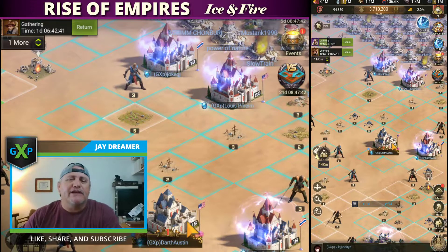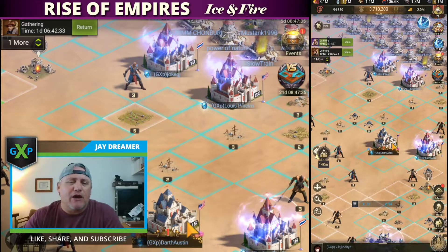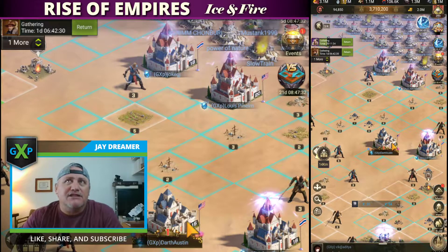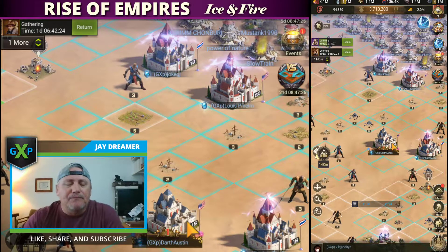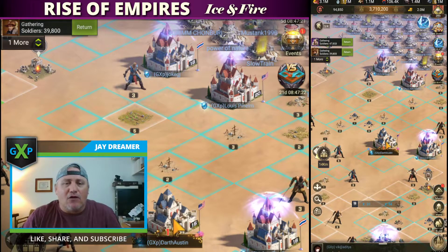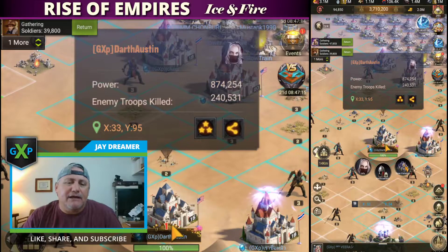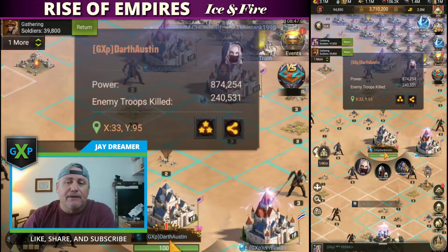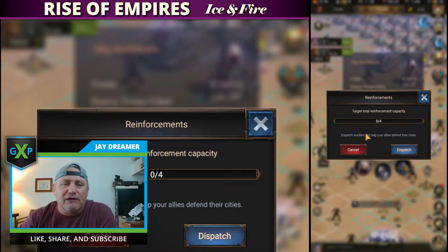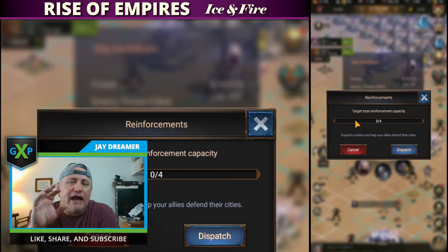We've been trying to reinforce castles that aren't shielded, and a couple of my mates have had questions. I figured I would describe the process of reinforcing and show some reports of when those castles get attacked and kind of what happened. So here we go — we have a castle here in our alliance that's unshielded during KE. This is a bad thing because that's a vulnerable castle the enemy can attack and plunder. Right here is a reinforcement button. If you click it, you can put up to four different legions into that castle as reinforcement capacity — you just dispatch them out.